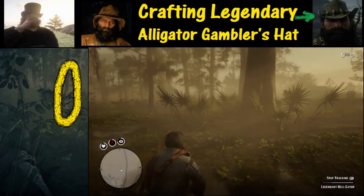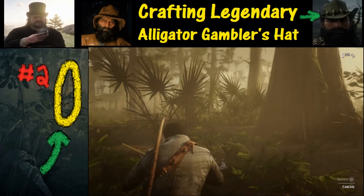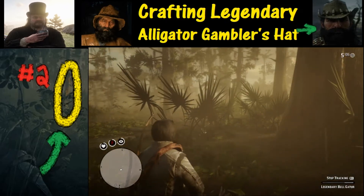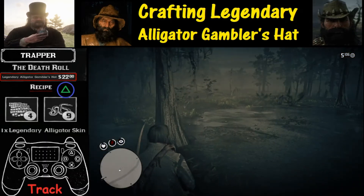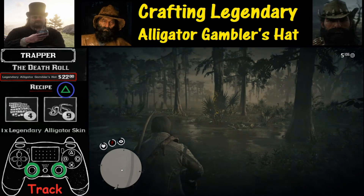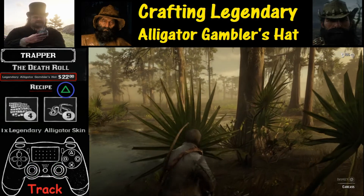Here we approach clue number two — we're moving forward and there it is right there. We're going to inspect the carcass by holding down the triangle button. Now it's time to move forward to clue number three. Once again, we are going to be relying heavily on the tracking feature by pushing in both L3 and R3 at the same time, and then hold down the triangle button.